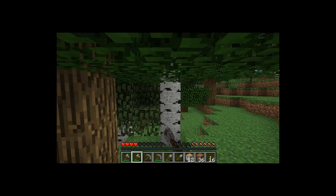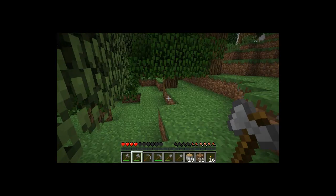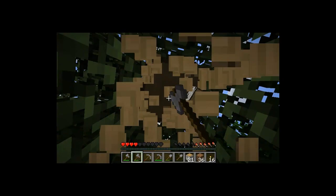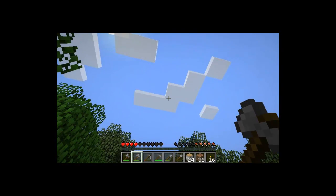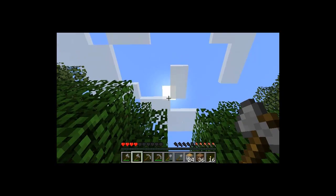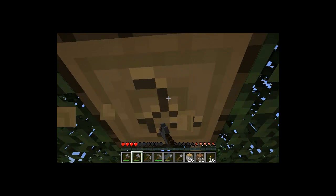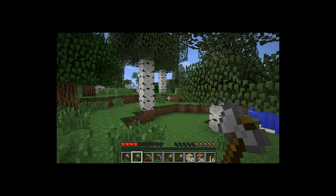I just hate getting lost. When me and my friends first started playing this game, before you could even make maps, we used to always say that the clouds float north. That doesn't really make any sense because if you think of it in real life terms, the sun rises in the east, so where the sun is going down should be west, but we call it north — that's just how we do things around here. We go against the grain. I'm lost now. Oh, there it is. Wow, I did not go far.